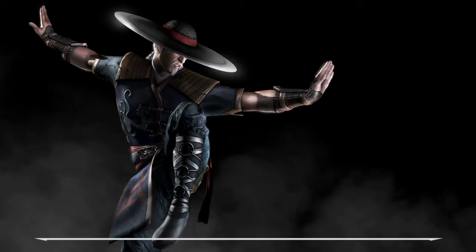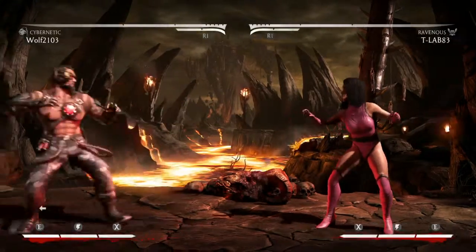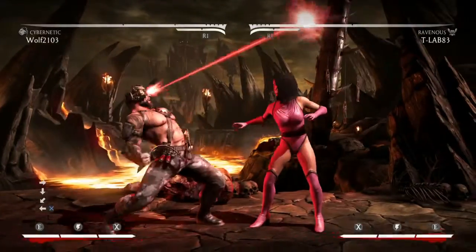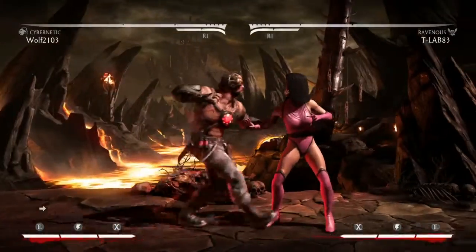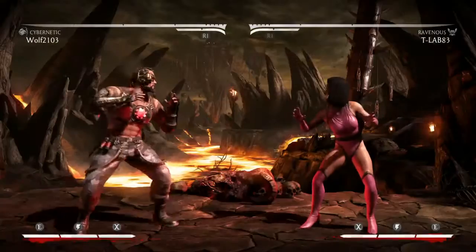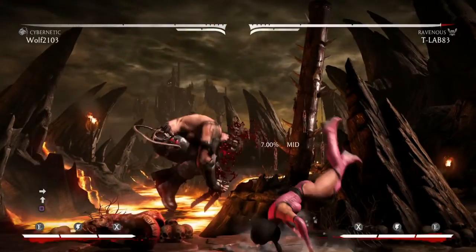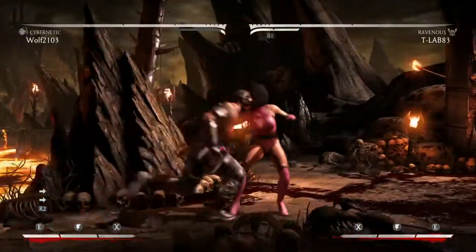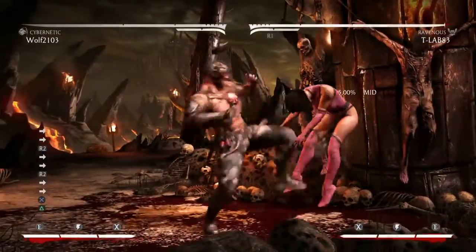Now we're on to Cybernetic. The main change for Cybernetic was the up laser. You can now get something after it as long as you don't have lag. So for example, if you're in the corner, you can get a jump punch and continue the combo that way.